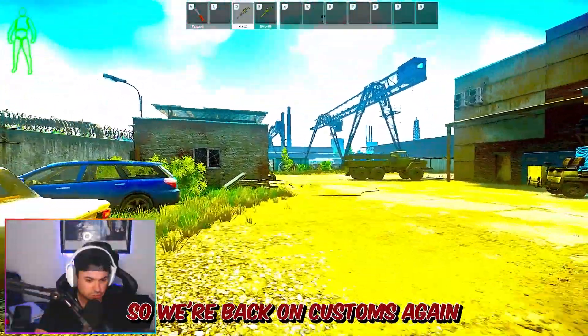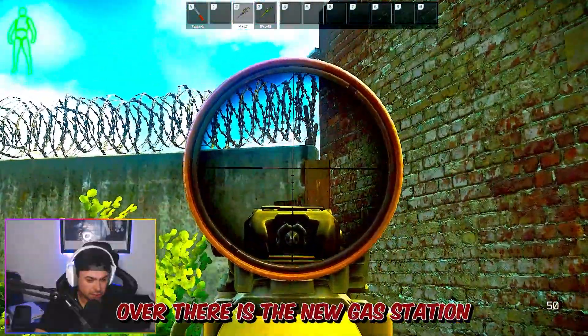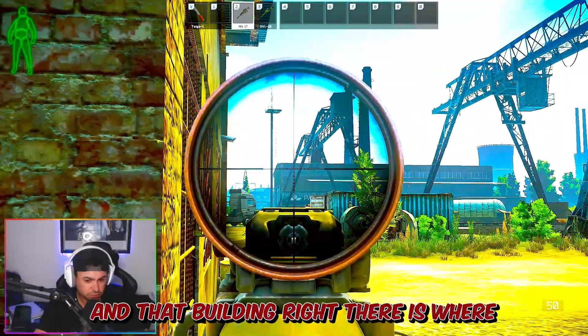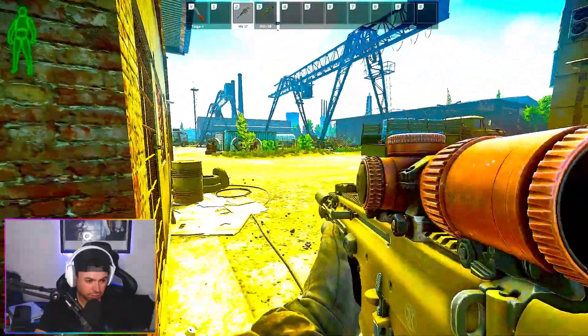So let's move on to the third spot. We're back on Customs again — over there is the new gas station, right behind this wall, the other construction parts right over there. And that building right there is where the third sniper scab is going to be, so let's just jog up.